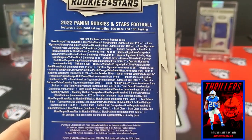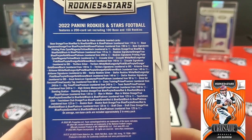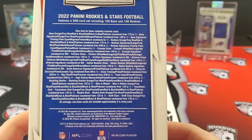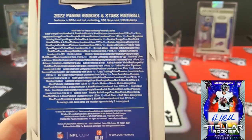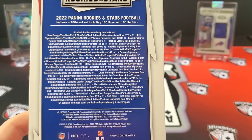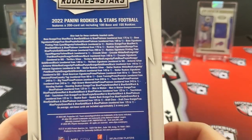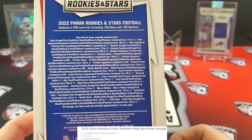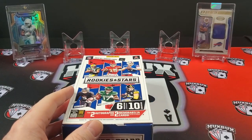Some of the inserts — a new one this year is called Thrillers, it's an optichrome. Returning this year, and kind of what Rookies and Stars is known for, is the Crusade optichrome, as well as Airborne and Stellar Rookies. It also features base signatures, rookie signatures, Crusade signatures numbered 299 or less, Stellar Rookie signatures, and Thriller signatures numbered 299 or less. There's also a chance to pull RPAs such as Dress for Success and Great American Heroes. Mem cards include Big Time and High Octane. Out of this box: two autos, two mems, 12 inserts, six optichrome inserts, 12 rookies, and five numbered parallels.